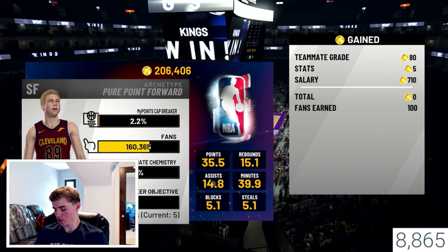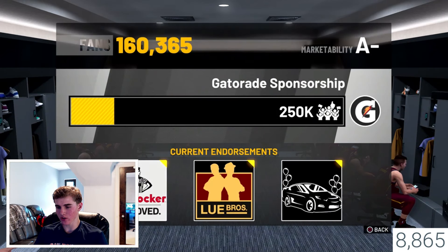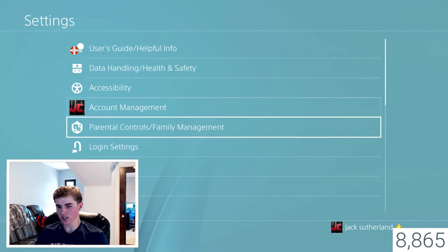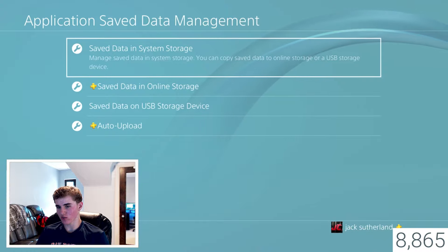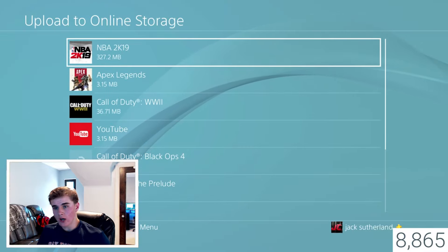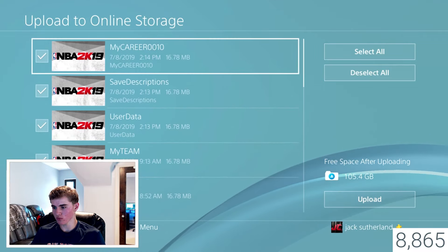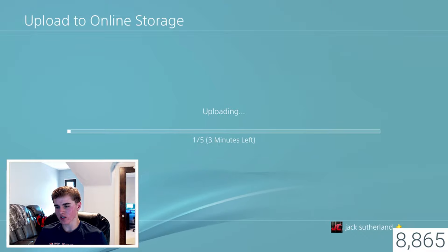The next thing from here: you're going to look in your endorsement and see it says 5,000. From right here you're going to close your application. Go to Save Data in System Storage, click Upload to Online Storage, and choose just the one that you literally made today. Upload it to your online storage, click Apply to All — yes — and it is going to literally be like 10 to 15 seconds.